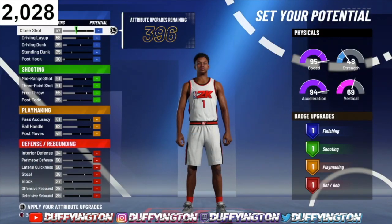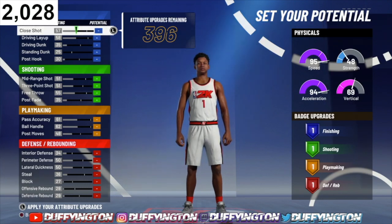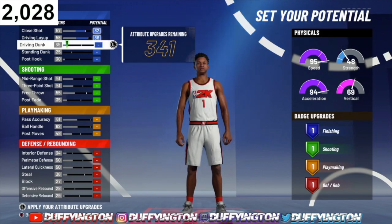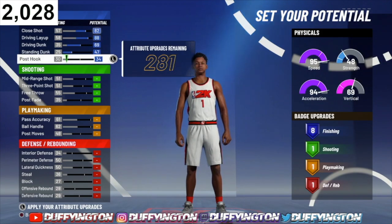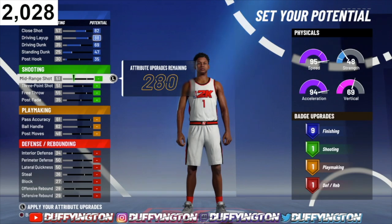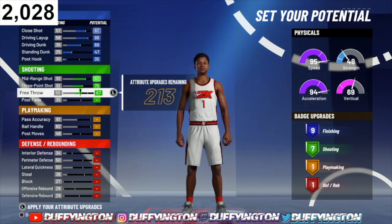For the attribute upgrades, feel free to pause or skip through the video and copy down exactly what I have here so you can get the best badges for this build. For close shot, you want to max out at an 82, max your driving layup, max your dunk, max your standing dunk, and bring your post hooks up to a 35 — that'll leave you with nine finishing badges. For shooting, max your mid-range, max your three-point, and bring your free throws up to an 80.